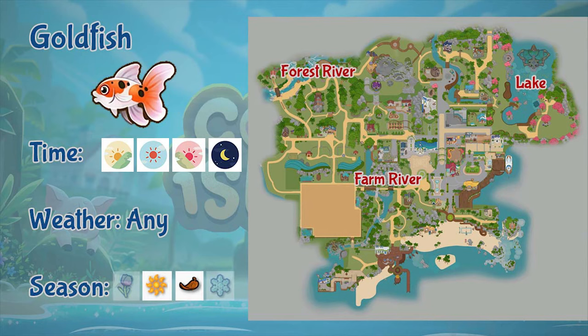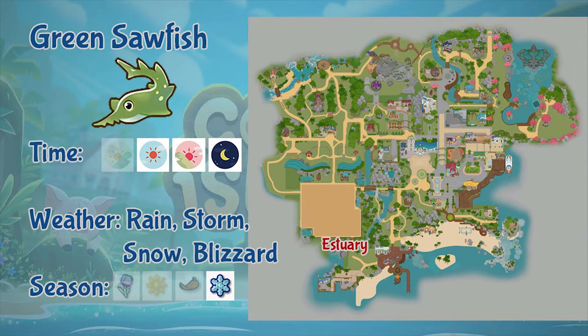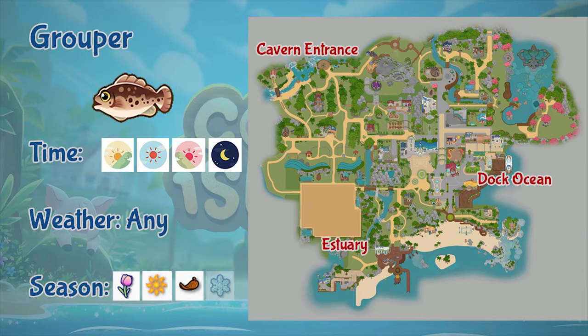Next is goldfish. You can find goldfish at the farm and forest rivers as well as the lake. It appears all day and in any weather, but only in summer and fall. Next is the great white shark. This shark can be found in the dark ocean only in morning and afternoon, and only in sunny and windy weather. You can only fish it during the first and 40th day of summer. Next is the giant sawfish. You can only fish this in the estuary from afternoon to night, only in rain, storm, snow, and blizzard weather, and only in winter.